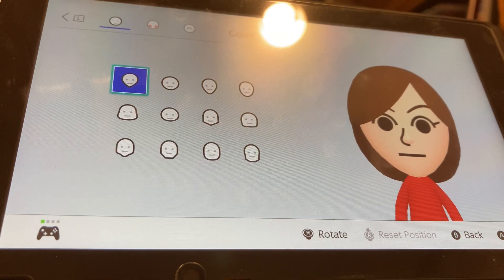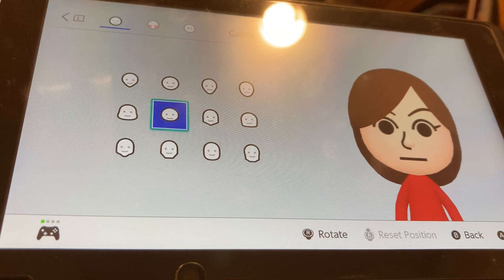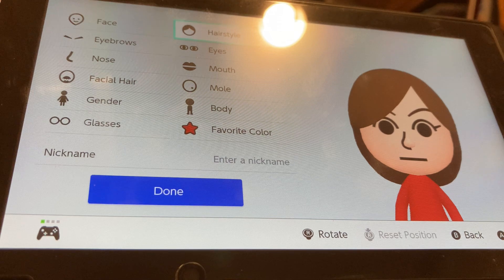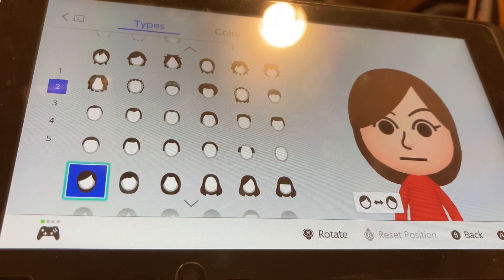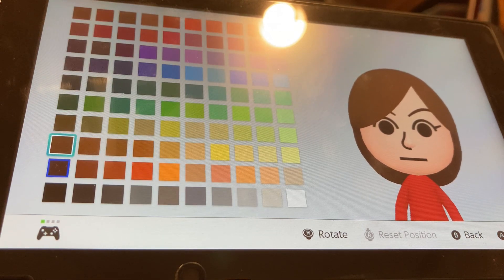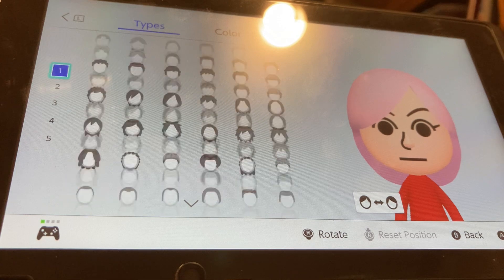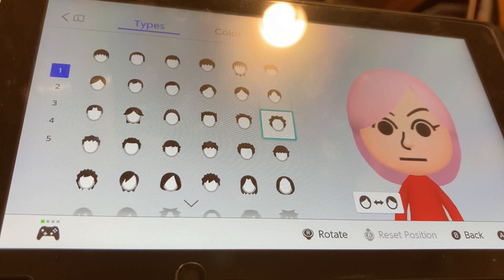For the face, we're going to be choosing this head and this skin color. For hairstyle, we're going to go to colors or more. We're going to be choosing the second brightest pink, so up here. We're going to go to the first section and we're going to be choosing this hair right here.